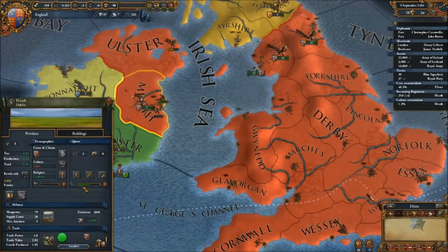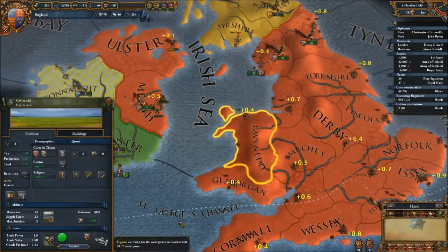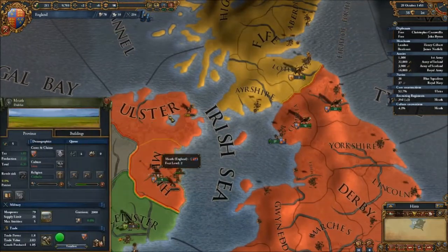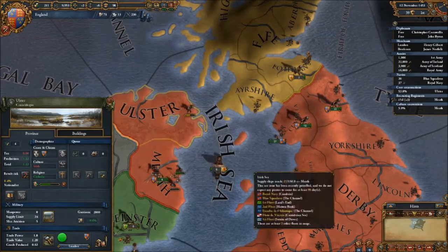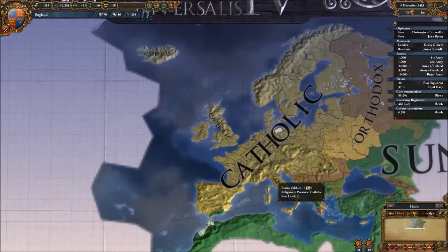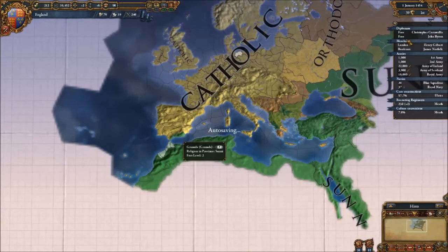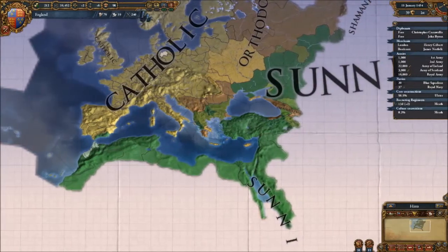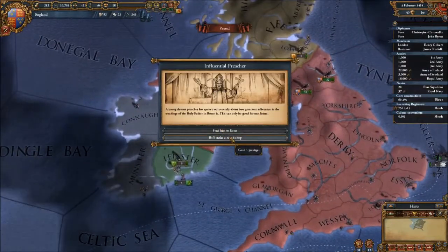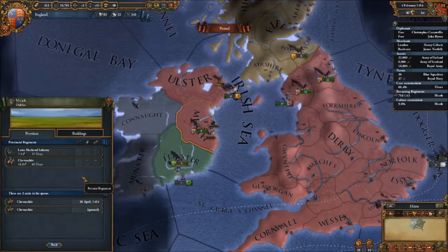We need to change the culture here anyway. What about here - have we changed the culture here? Yes, English. So Cornwall is our next target, then Ulster should be ready to be changed. We are Catholic, aren't we? Yes. The whole of pretty much most of Europe is - it's a bit orthodox. A bit of Sunni has invaded the Iberian Peninsula. Nothing wrong with that. Gain five prestige - we're still going for that mission of getting 50 prestige, so obviously we're going to do that.